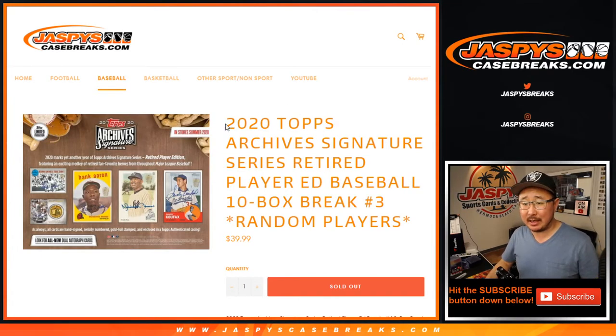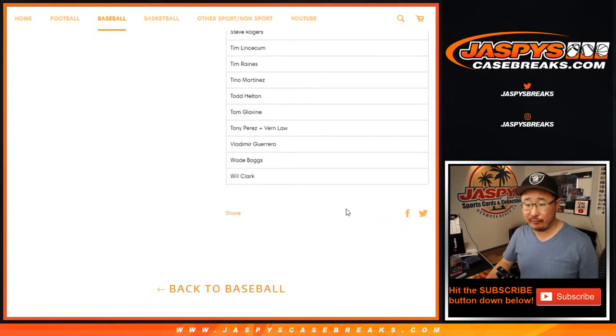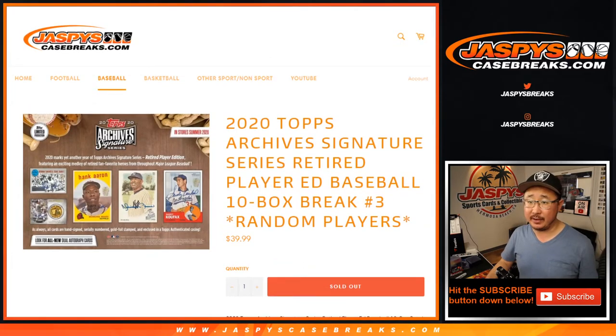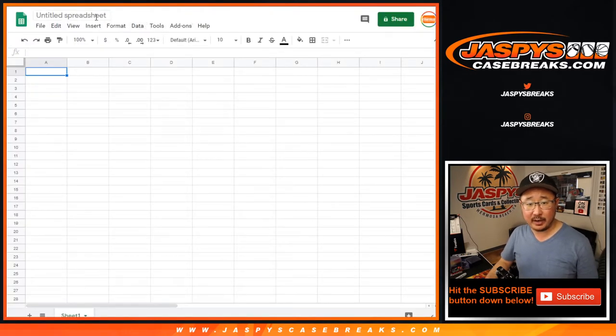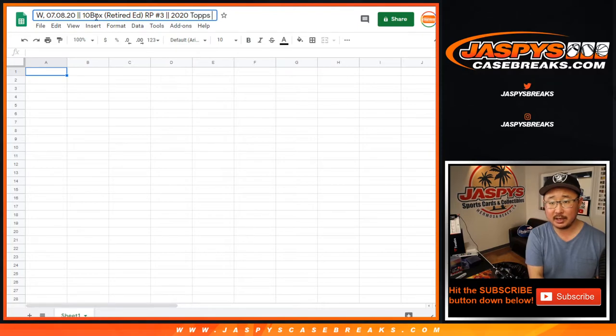Hi everyone, Joe for JaspiesCaseBreaks.com coming at you with today's brand new release: 2020 Topps Archive Signature Baseball, Retired Player Edition. This is break number three, random player break number three — half a case from a fresh case. The second half already sold out, so it'll be coming up in a separate video right after this. Wednesday 7/8/20, 10-box Retired Edition, Random Player 3, 2020 Topps Archive Signature Singular Series Baseball.